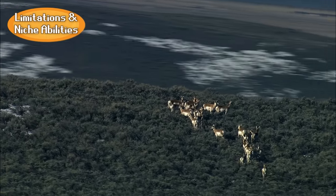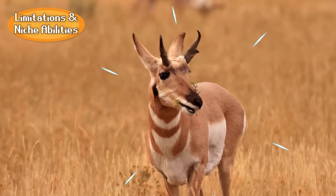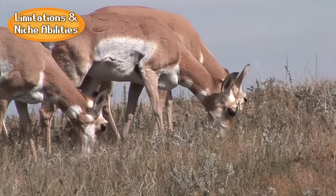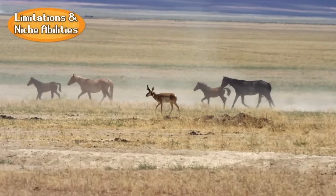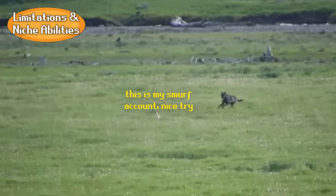For the most part, the pronghorn's general game plan works great. Because they have the ruminant ability, their food is abundant, as they're able to digest grass, shrubs, and even cacti if necessary. They're also able to consume plants that are toxic to builds like sheep, cattle, and horses, meaning they don't usually compete for resources with livestock. So as long as they don't get careless, pronghorns are usually able to evade most conflict.